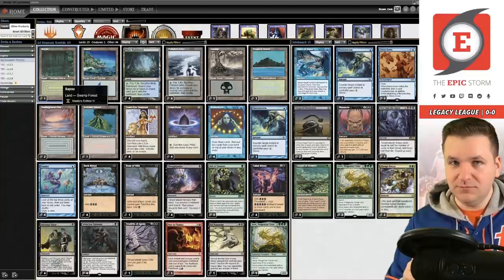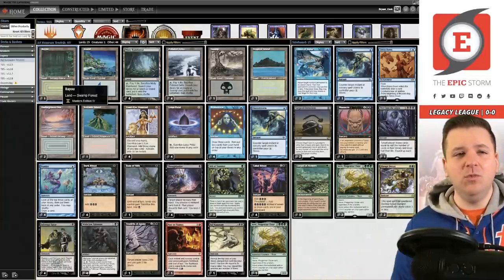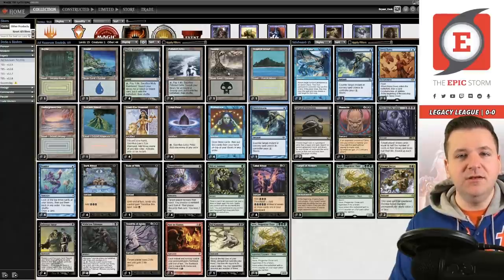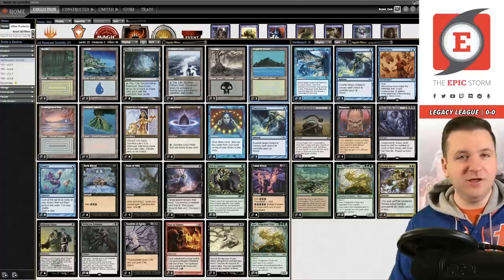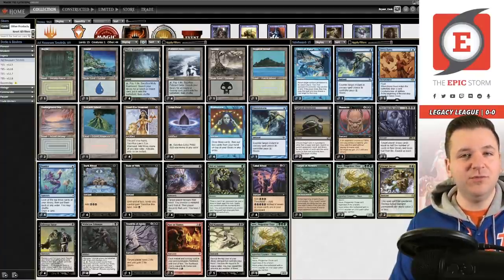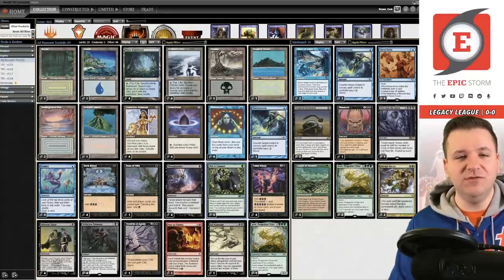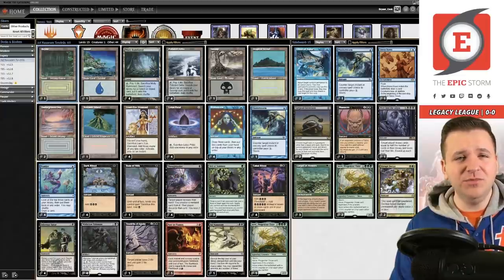Ideally you'd be pairing basic Swamp with Tropical Island in a lot of games — that's your best configuration. You'd want two Tropical Islands in case one gets Wastelanded. I almost cut an Underground Sea for a second Tropical Island, which would give you three green sources for AVE so you could hard-cast her. But I think you also want more green sources to consistently find them for Veil of Summer. The deck probably wants a third green source, but I'm not sure how to add it without bad mana base math. For today I'm going to try this mana base.